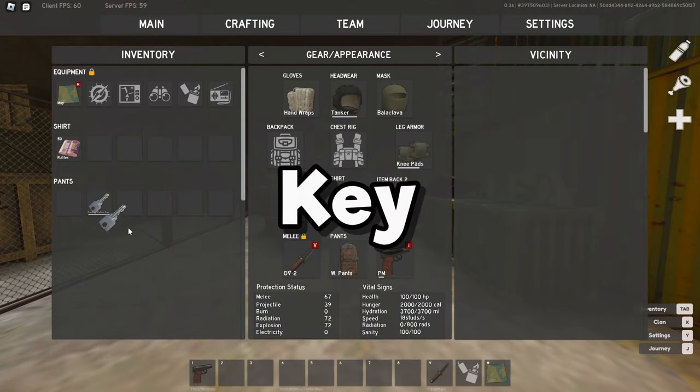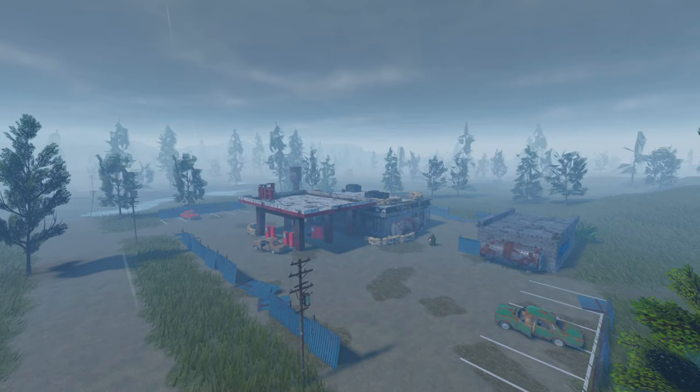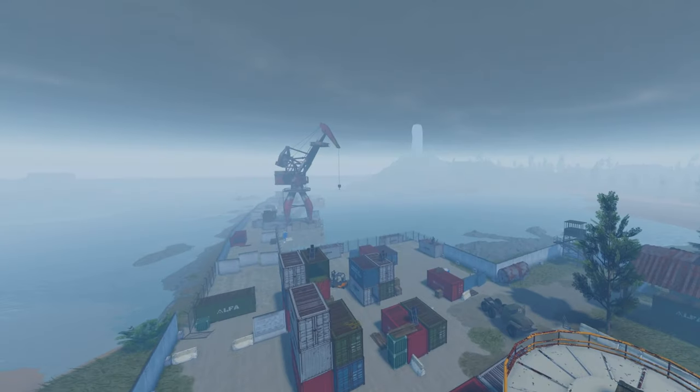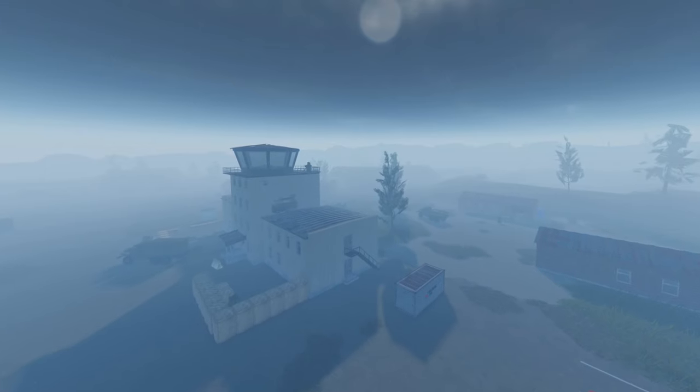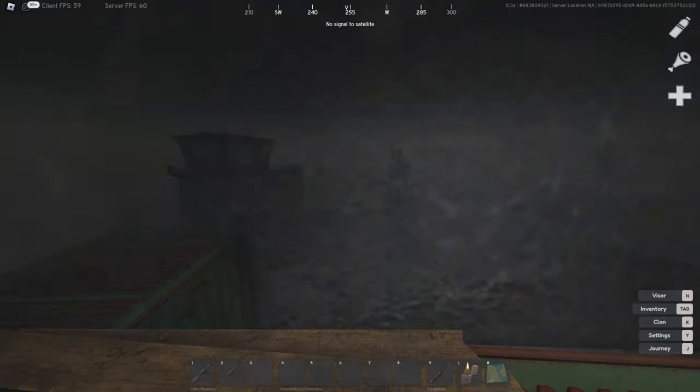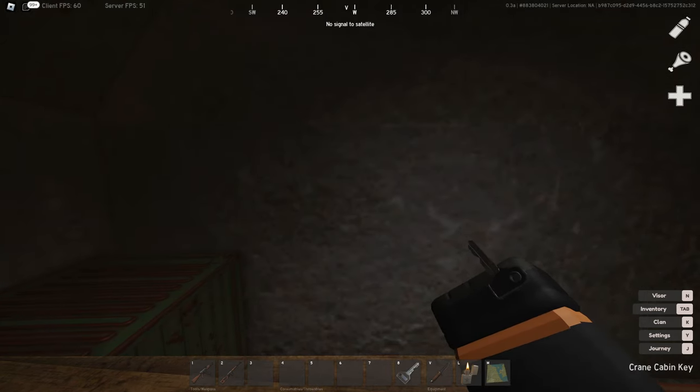If you found a key in a satchel while venturing the wasteland, you might not know what to do with it. Keys can be used to access highly valuable rooms located in gas station, village, crane, garage, lighthouse, BO5 bunker, ATC, and airfield. To use the key, just hover over the key and press 4, 5, 6, 7, or 8 to put it into your hotbar.